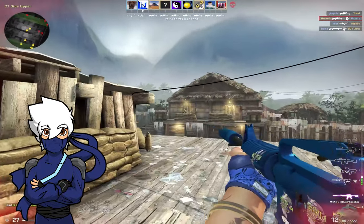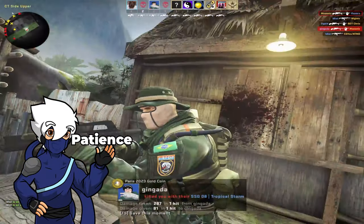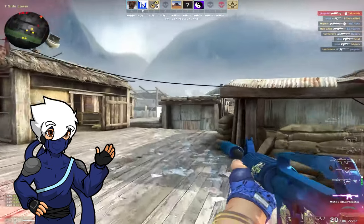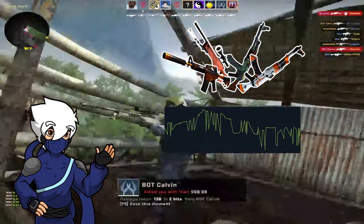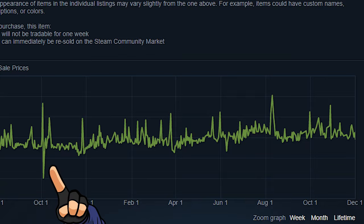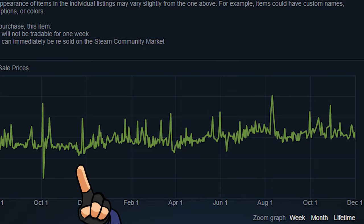You have three things you can do. The first one is patience. One of the critical factors when it comes to investing in CSGO skins is patience. The virtual market is as volatile as the real world's market. Sometimes, an item you've invested in doesn't provide instant returns — it might even depreciate in the short term.